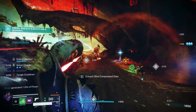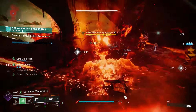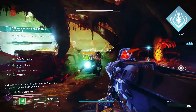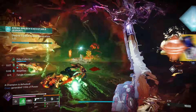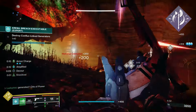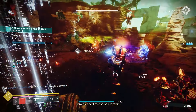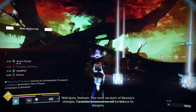Next on our list, we have a Titan build. Titans have been missing one big thing: a one-and-done super that you can use on any target at range. We've had options like Thundercrash or Pyrogale and Burning Maul, which can't really be used on most bosses. With the Final Shape, we finally got one. With Twilight Arsenal, you can deal decent damage at range on any boss. The real fun thing is if you bring it into any activity like Onslaught, you can use it for add clearing by picking up the axes and hacking and slashing away.